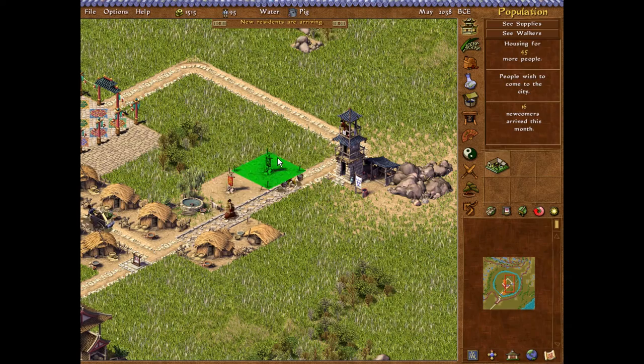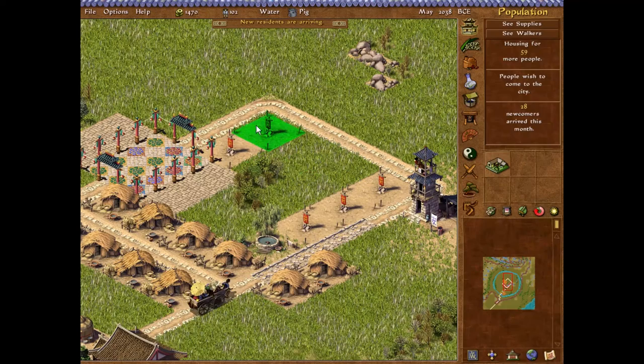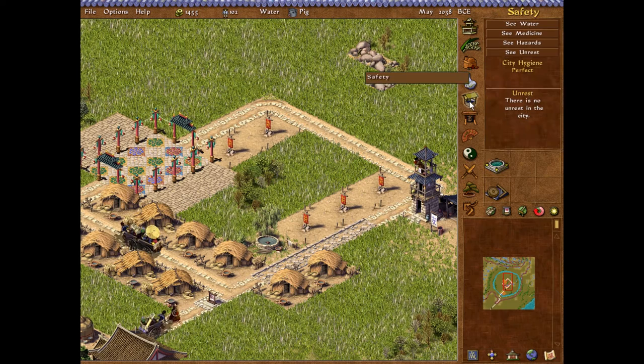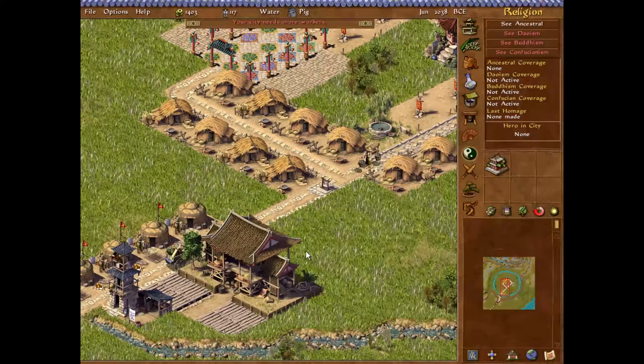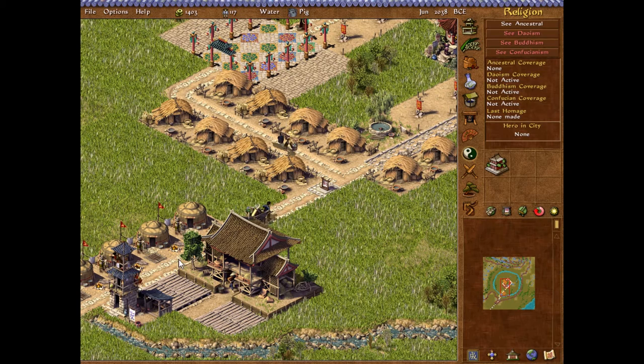As for Feng Shui, the townsfolk do not like to live near stone. So they want grasslands, they do not want to live there. We have plenty of room. Hopefully we'll just hit that milestone. It's going to be pretty quick because as soon as they get access to food, water, and a shrine, this should complete the mission. It was only 150 people.